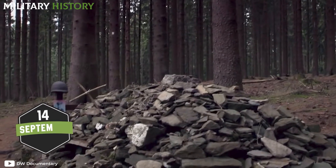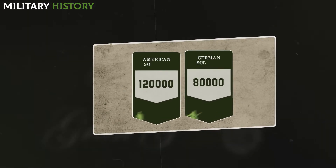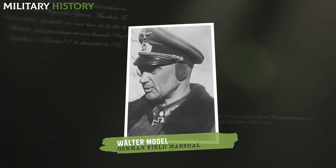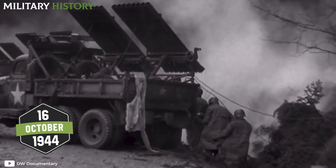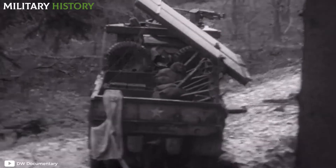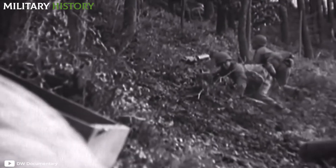On September 14th, the first phase of attacks began with more than 120,000 US soldiers against around 80,000 Germans under the command of Field Marshal Walter Model. Soon, the Allies realized they were in a nightmare. By October 16th, they had only advanced three kilometers at the cost of 4,500 casualties, and the 2nd Battalion of the 60th Infantry Regiment had been reduced to a third of its strength in just one day.